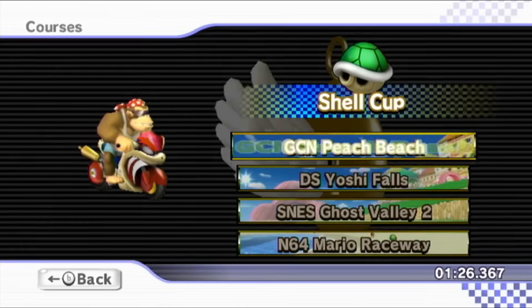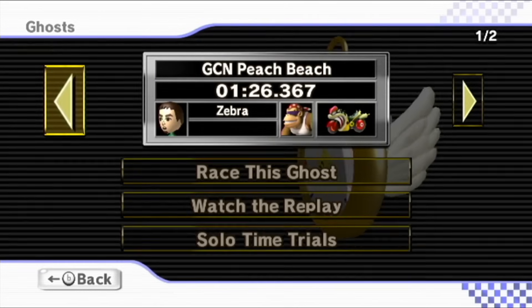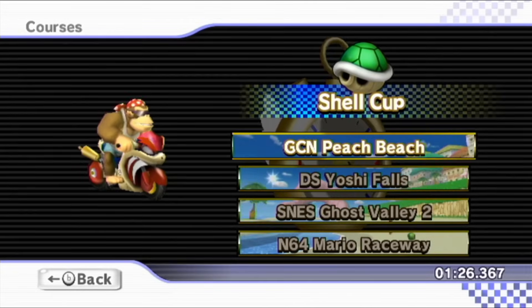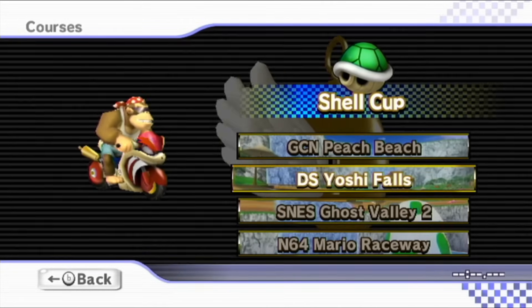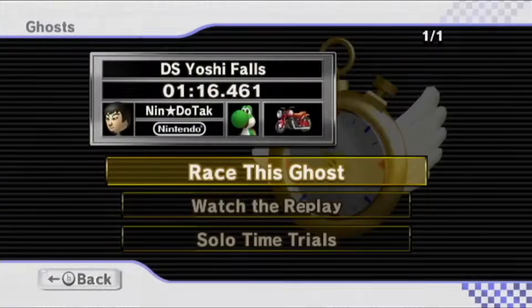Let's take a look — there's another ghost here, three seconds faster than what we did. We're not going to worry about that for right now. Instead, we'll be moving on over to DS Yoshi Falls, of course against Yoshi — a minute and 16 seconds to beat.